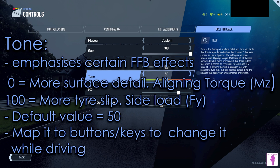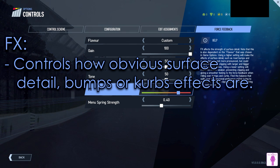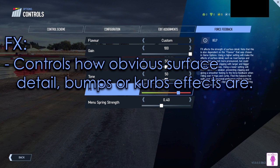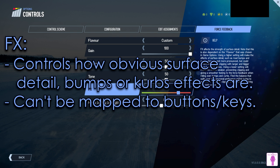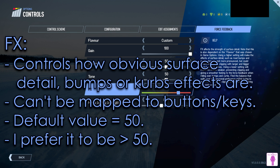The last force feedback effect parameter is FX. Use it to increase or smooth the effects of surface detail, bumps or curbs, but keep in mind this might provoke clipping or reduce track surface information received through the steering wheel, so you may need to adjust the volume parameter afterwards. Note the FX parameter cannot be mapped to buttons or keys, so to change it you'll have to exit the track and come to this menu. The default value is 50, but unless you remove the smoothing using a custom flavor file, you may want to increase it for some car and track combos that feel a bit too smooth.